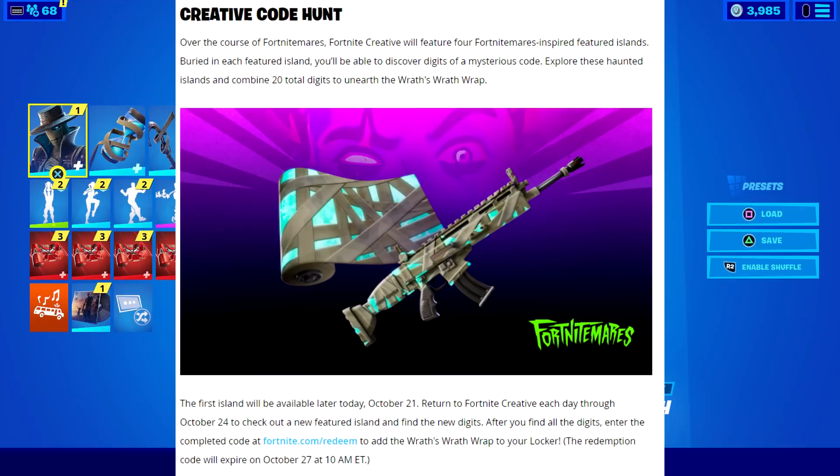Return to Fortnite Creative each day through October 24 to check out a new featured island and find the new digits. After you find all the digits, enter the completed code at fortnite.com/redeem and the code will expire on October 27th. Obviously once I get the full code, I will post it and I'm sure a billion other people will as well — it'll be all over social media. But if you want to go through and find each one as I do, I will be uploading a daily video showing you how to do that. You don't have to do that because other people will do the work for you and give you the code.